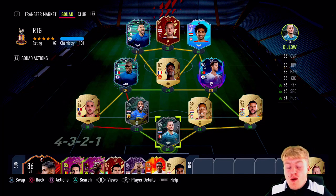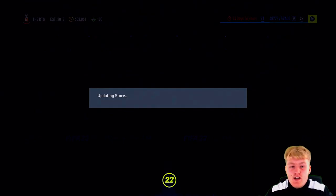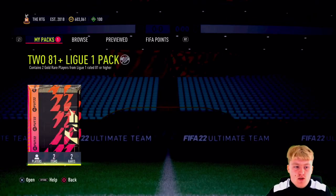We packed Signature Star Yusuf Atal in the last episode. We're also going to dump another load of coins into these 81-plus upgrades because the league provides quite a lot of big players - Messi, Neymar, and Mbappe are obviously the big three, then you've got Ben Yedder, Renato Sanchez, and we've already packed Yusuf Atal, which is quite good.